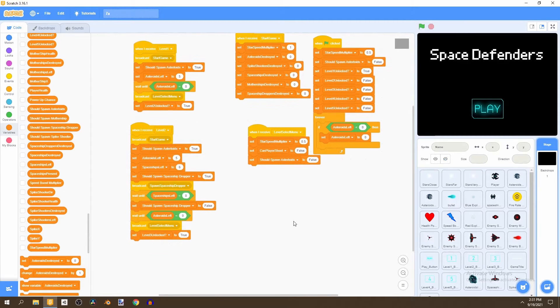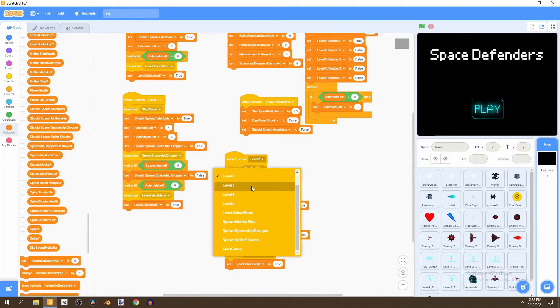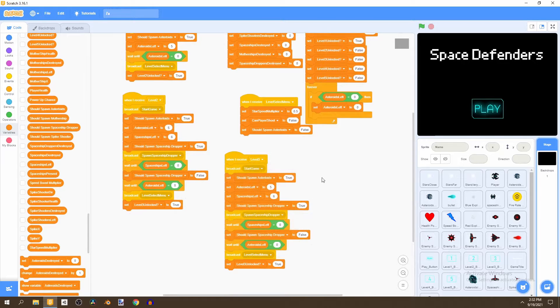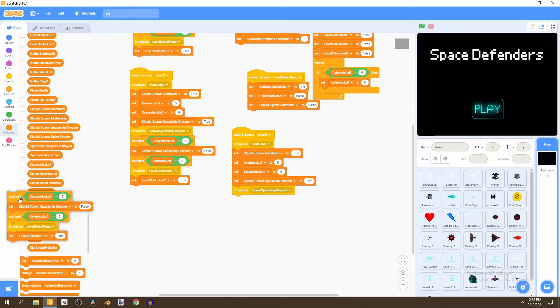Now that we have everything set up, we can start working on the code to create the levels. We'd start by duplicating level two and change this to 'when I receive level three'. What we do is broadcast start game, set shoot spawn asteroids to true, and we can remove everything after the broadcast spaceship dropper.